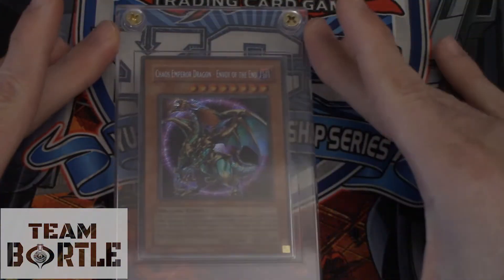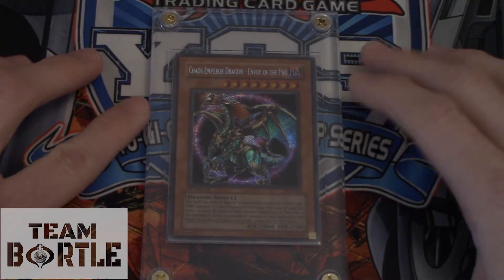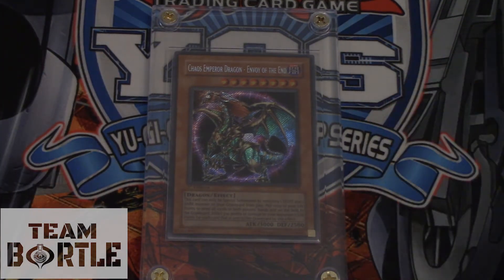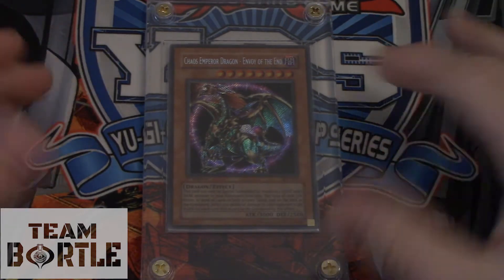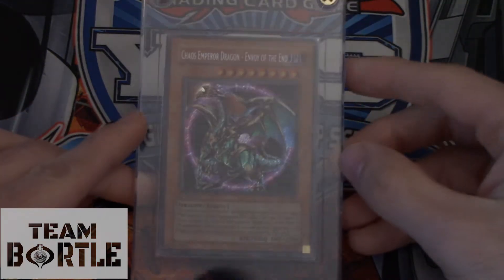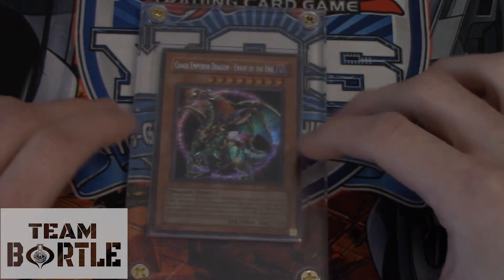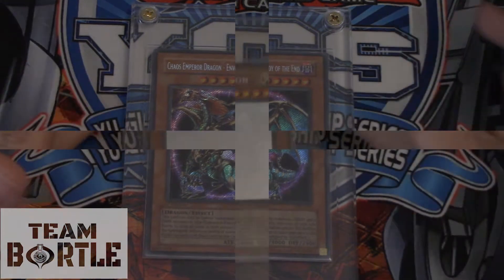This dragon right here is first edition mint condition. From Invasion of Chaos itself — the Envoy of the End — Chaos Emperor Dragon takes spot 23. If you want this card, it's worth about $80. It's near mint condition. They're going to errata this card soon, so you need to pick them up quick before they double in price or more.